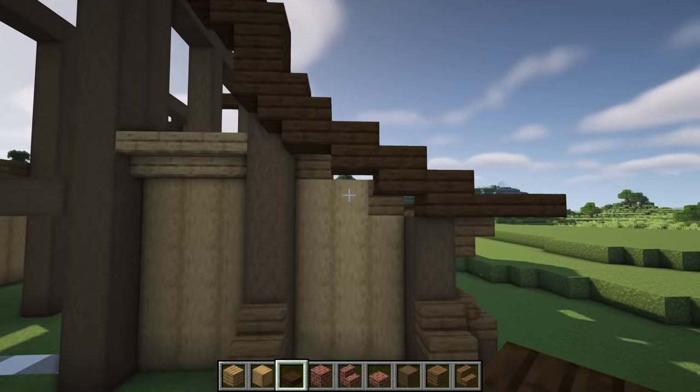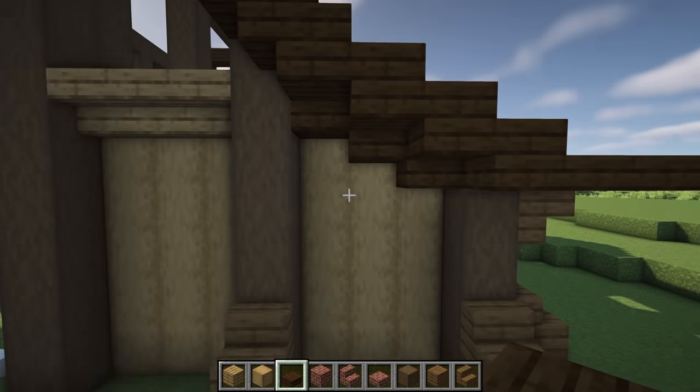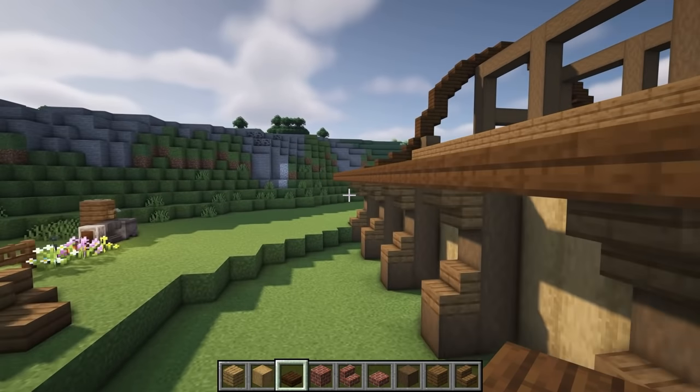On the front of the build we're just going to cover up a little bit of detail, adding a slab here, here, and here. We're going to do the opposite on this side of the build, and then do the same around the very back of the build.